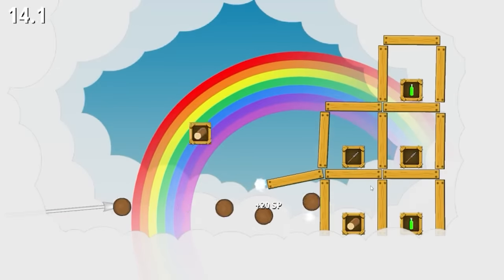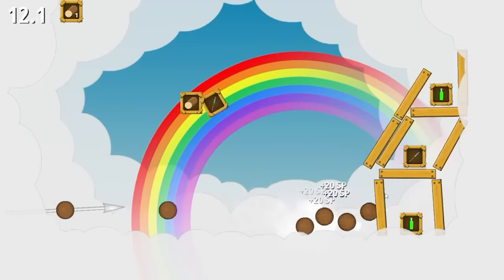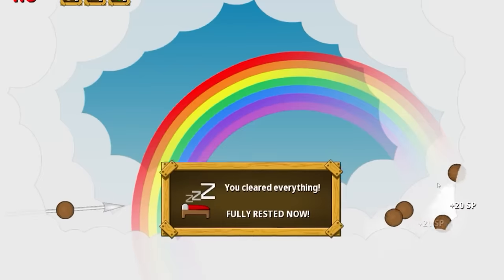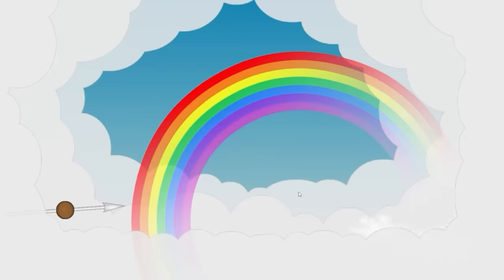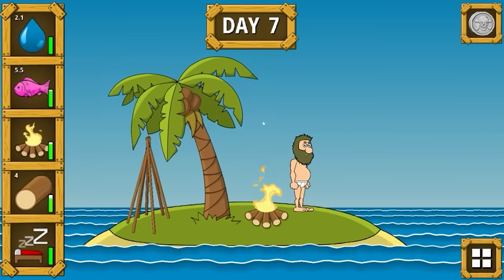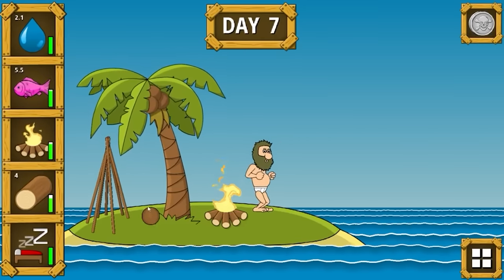We dream things into existence. On this one, we just got to spam click as much as we can to get whatever we can — which is pretty much everything, hopefully. Looks like we're going to succeed. We're fully rested and got a few items. We got an achievement for lazy bones, apparently — not sure what that means. But all our levels are good — today is a good day.